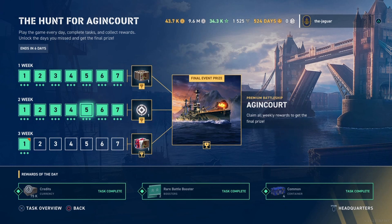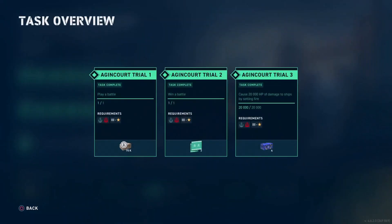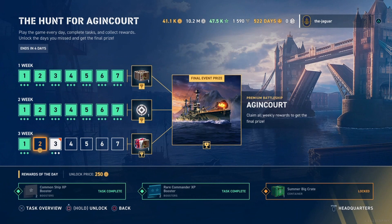I paid my 250 doubloons just like it said in the patch notes. Any day that you miss, you can reactivate that day after the fact by paying 250 doubloons. However, you still have to go through battle and complete all of the tasks required for that particular day. For me, what I was missing was causing 200,000 HP of damage to ships by setting fire.